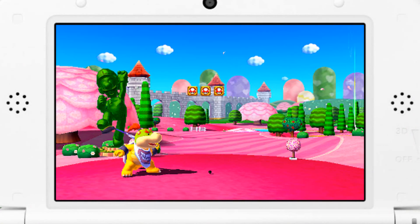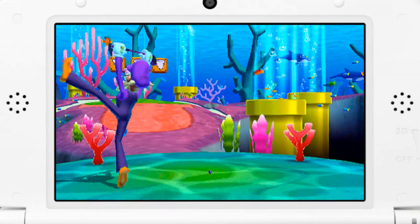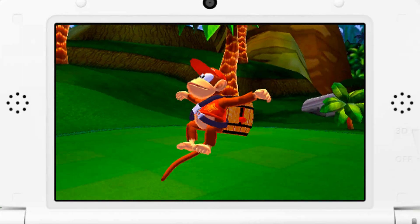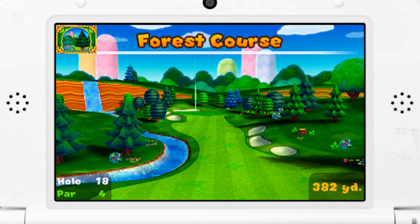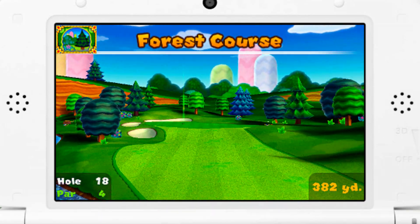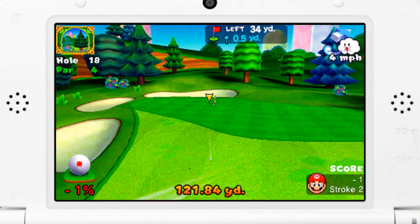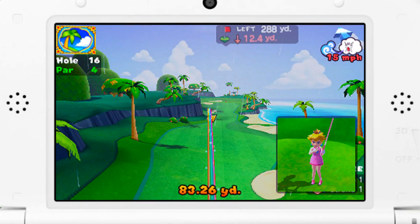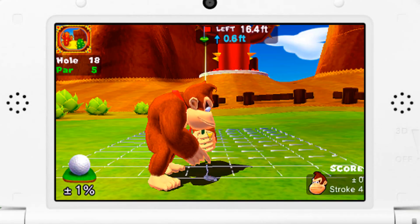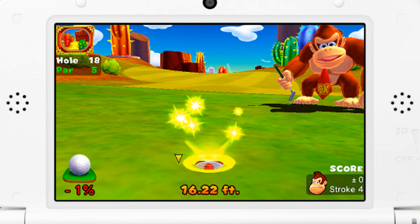This is a pretty nice looking game. It's not quite as impressive as Mario Golf Toadstool Tour on the GameCube, but it comes pretty close. The characters are all nicely modeled and animated, and there's a good variety to them. Sadly, the actual 3D effect here is really not quite up to par — it's kind of dull, and it doesn't really give you a sense of good depth. Which kind of sucks, because a golf game is definitely one that could benefit from a 3D effect. A really good 3D effect would definitely have helped when it came to putting.